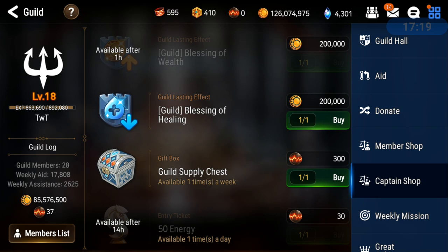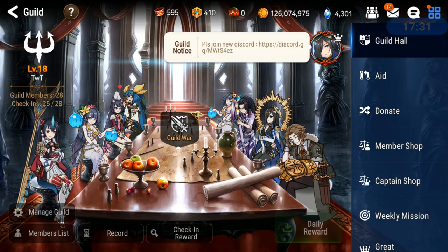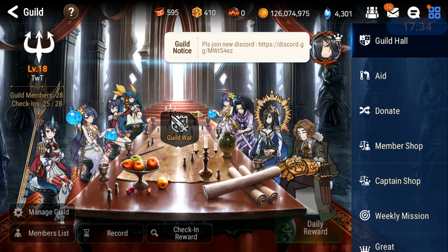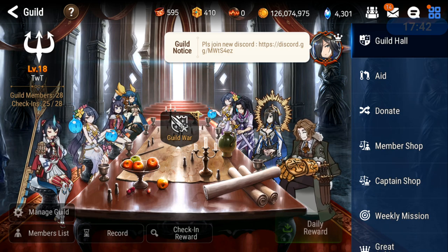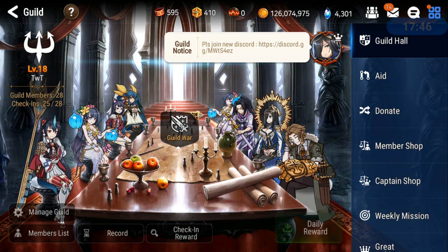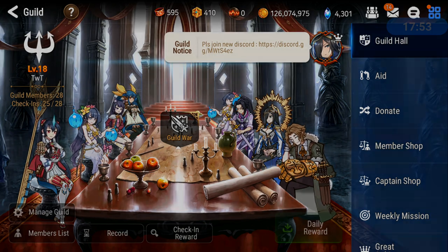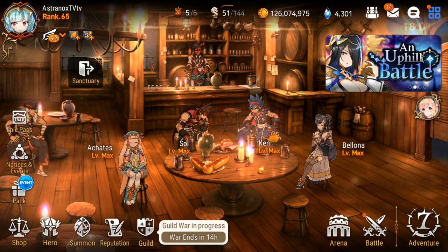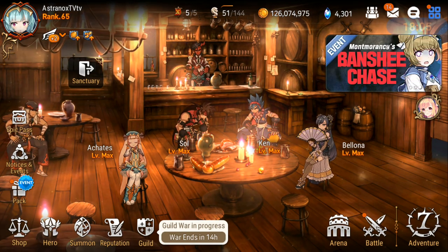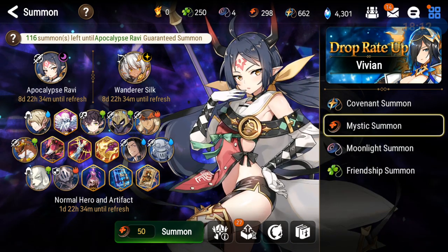Since we're talking about Covenant bookmarks, let's talk about mystic metals as well. The guild supply chest — you can obtain mystic metals here. It's random what you'll be getting, so get into a good guild that is active, preferably one with a Discord server so you can communicate with guild members for attacking fortresses. Be in a guild that's active and doing their attacks in guild wars so you're winning them and getting lots of mystic metals. Mystic metals allow you to go for a specific hero you want, and later down the line you'll eventually get a Moonlight natural 5-star hero after 200 summons.